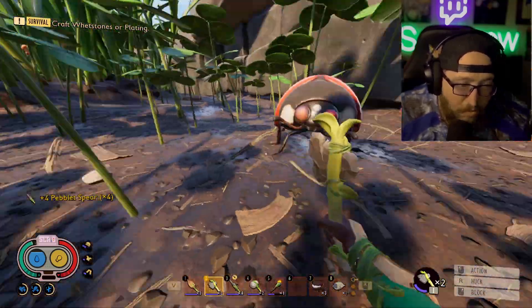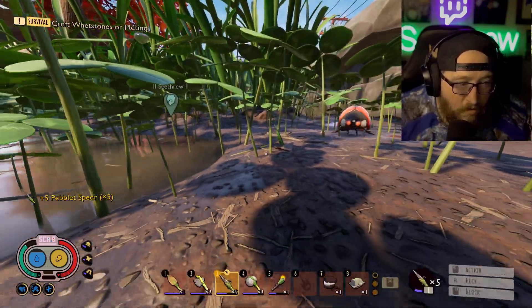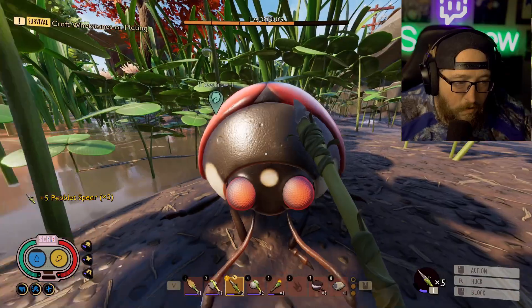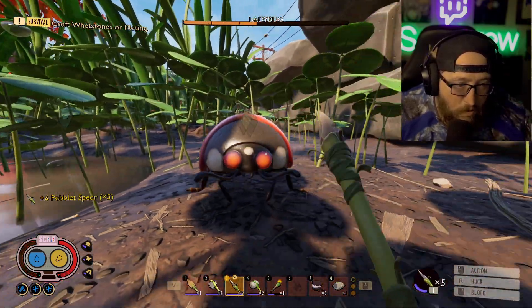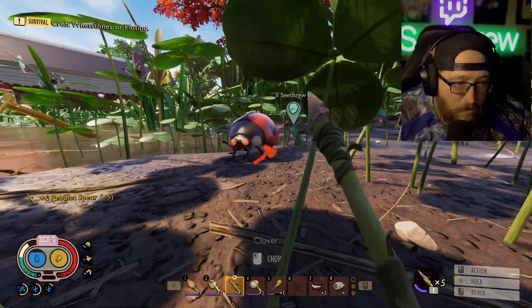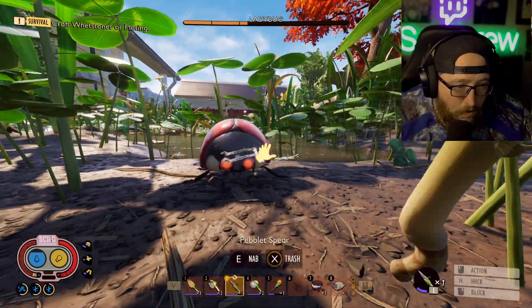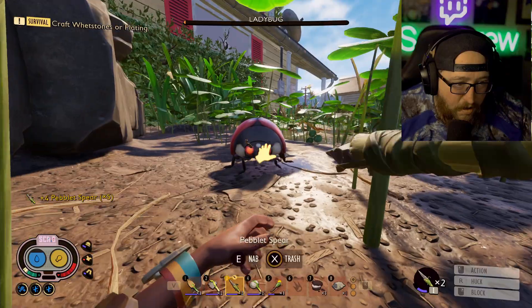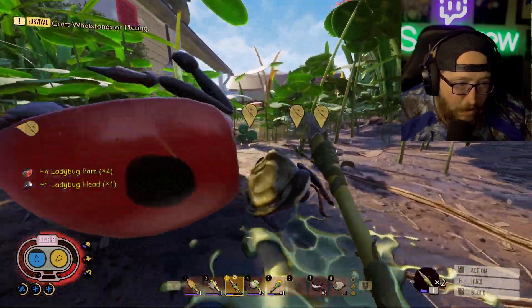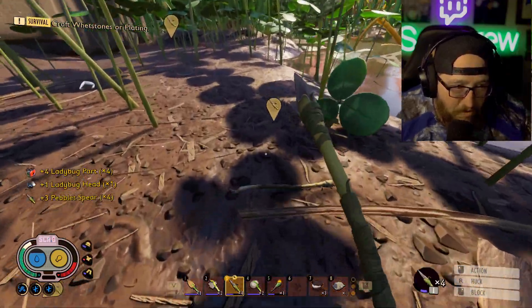We've got five fungal growth, which will allow us to get two or something like that. Let's chop some dry grass too — make sure we've got enough dry grass. And then we're going to get our Brat Burst and get our Pinch Whacker. We really need some stamina buffs — that's high up on the charts as far as what we actually need to progress here, because stamina is hard to come by.